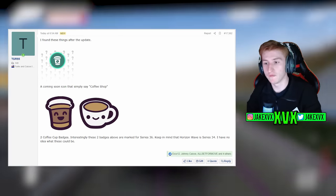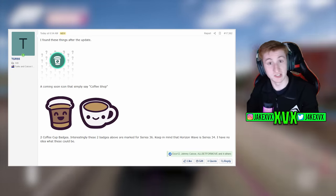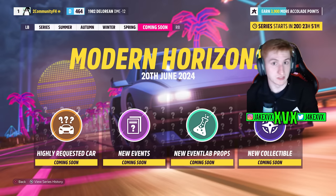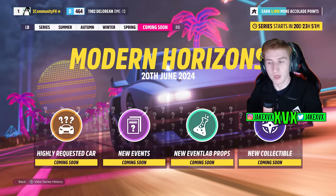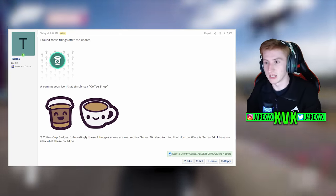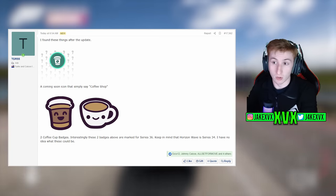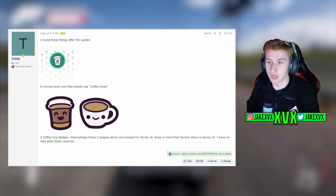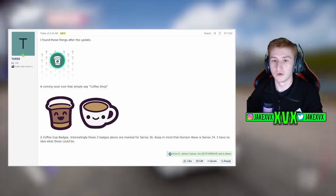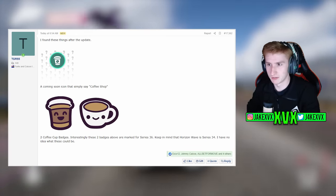He also found two coffee cup badges. Interestingly, these two badges are marked for Series 36. The current update is Series 34, and the next update — Modern Horizons — is Series 35. So all of these findings are supposedly going to be for Series 36. When talking about leaks we have to take it with a grain of salt, but TGR55 is definitely trustworthy, so it's worth looking into and making some theories. That's what this channel is all about — what could we be getting in this coffee shop update?